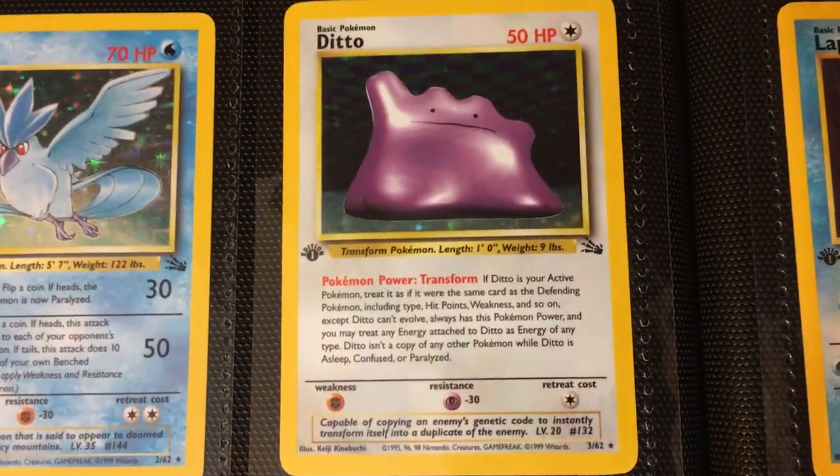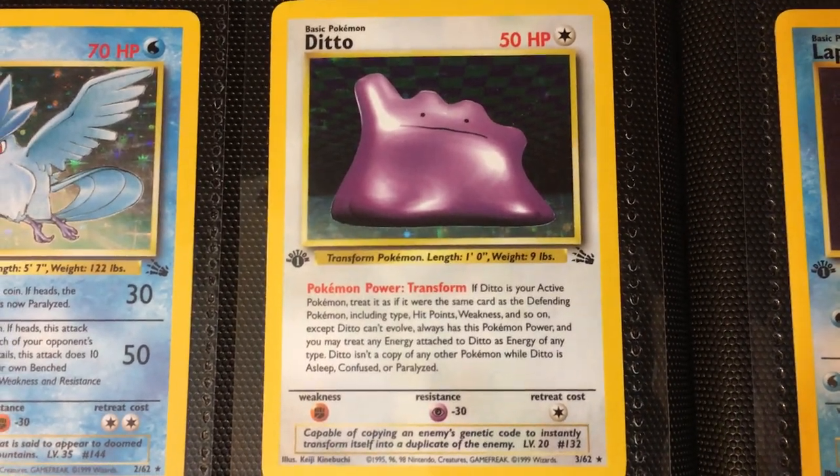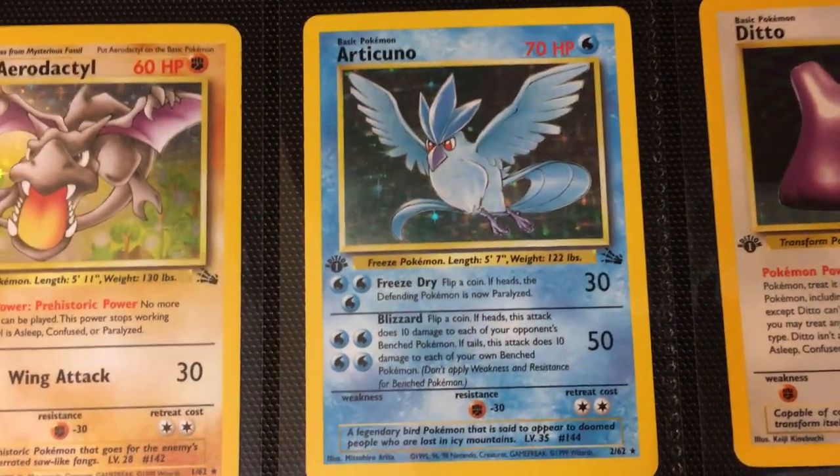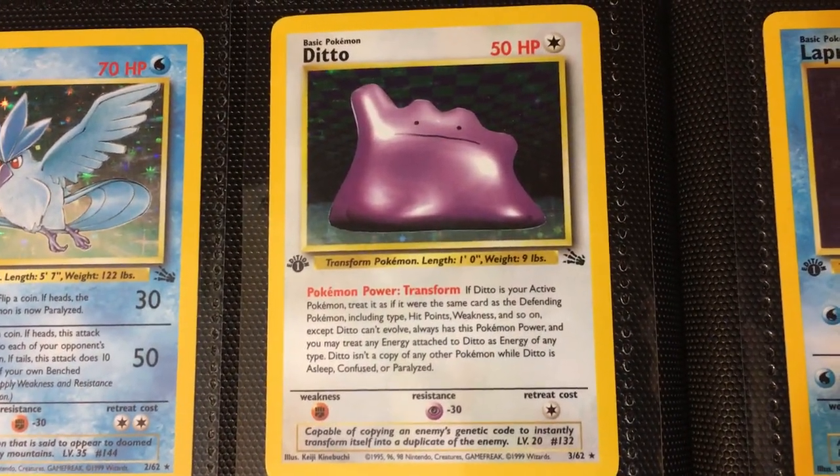Here is actually the first appearance of Ditto in the TCG. Surprisingly, the ambiguous purple blob doesn't carry the same premium as the Articuno, but nonetheless this was the first time the failed Mew attempt was in the trading card game.